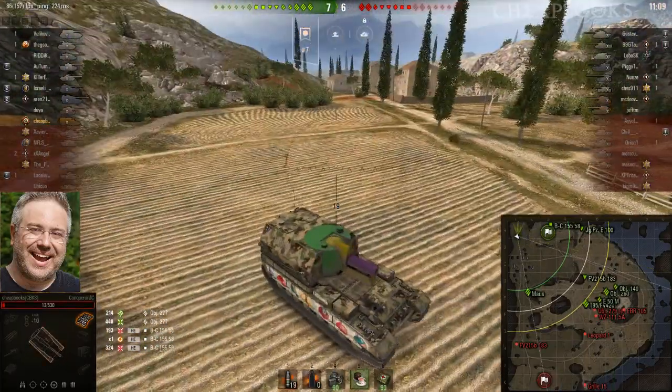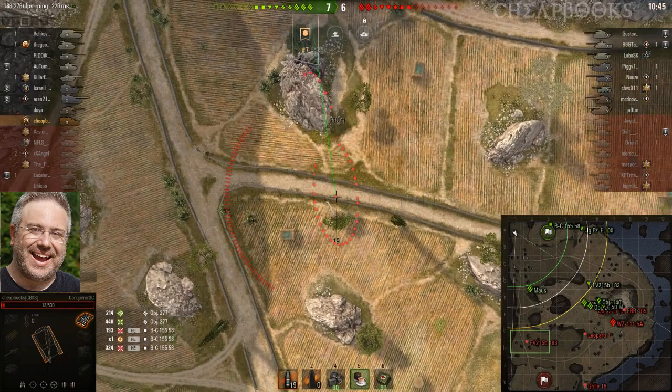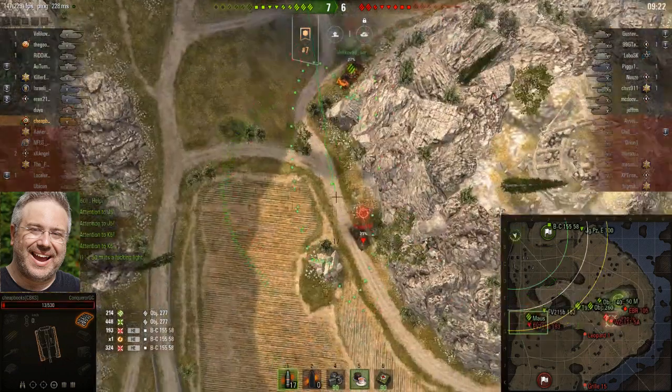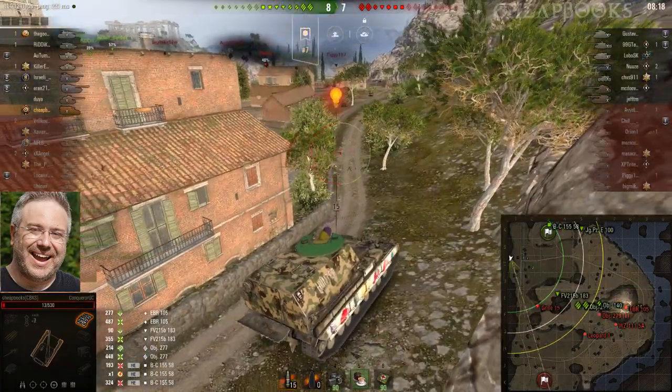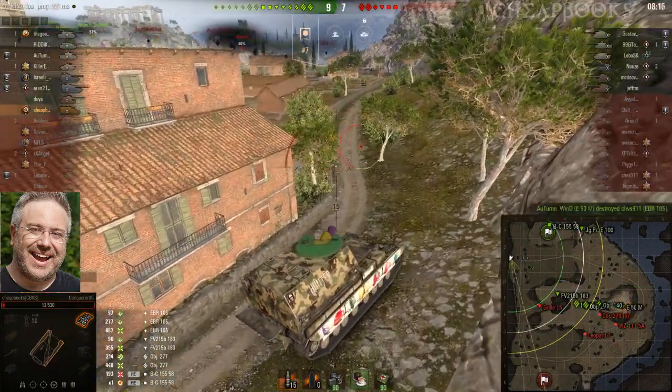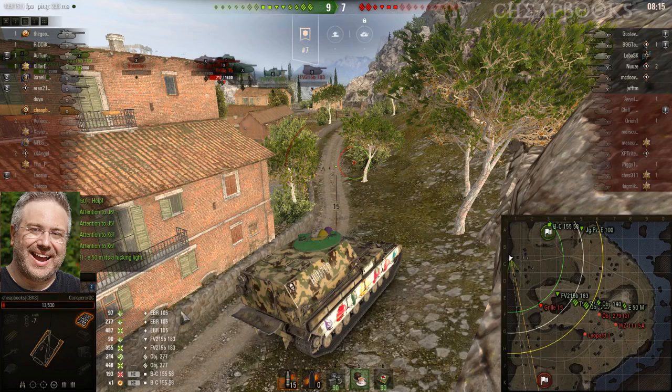So there was splash damage. However, I know I hit that Grille. The reason why is because I checked the after-game stats, and it said that I did 390 damage on the Grille. You can see the Grille was spotted over here and he has received some damage. I verified I did not do any additional damage after that shot — the after-game stats confirmed that hit did 390 damage.